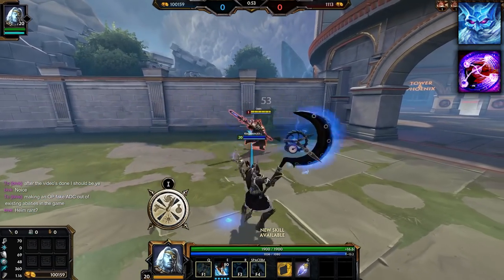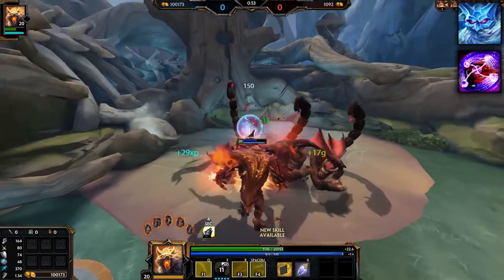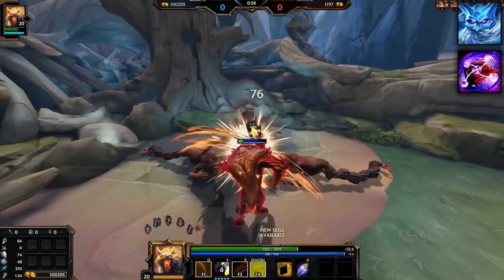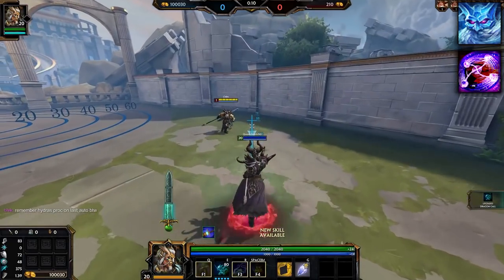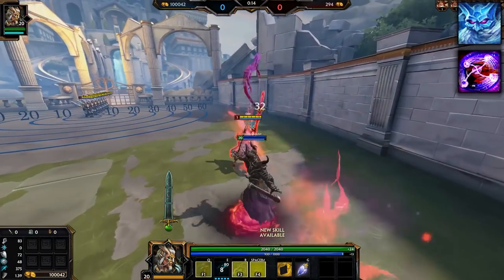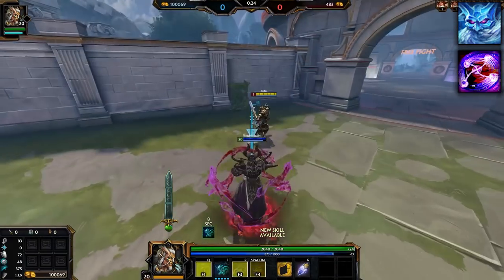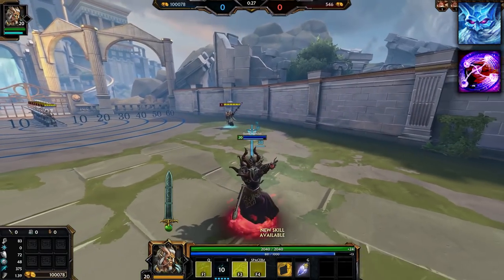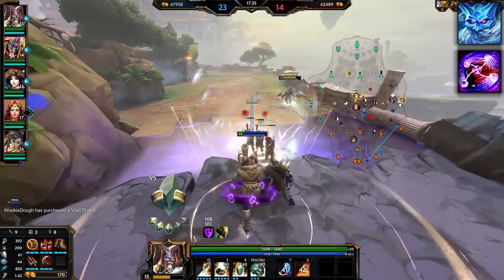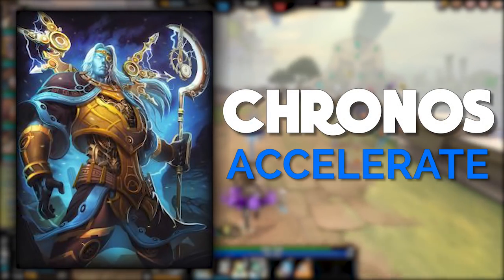The other two choices are Fenrir and Alquang. Fenrir is a simple power and lifesteal steroid, granting 80 power and 35% lifesteal for 6 seconds. Alquang's 2 is the most unique ability here, giving up to 570 plus 180% scaling in damage if you use all 6 dragons — much easier on a ranged god than a melee one — and you also have the option of throwing the dragons for ranged damage. But there's really no contest: Kronos's 2 is simply way better than every other option.